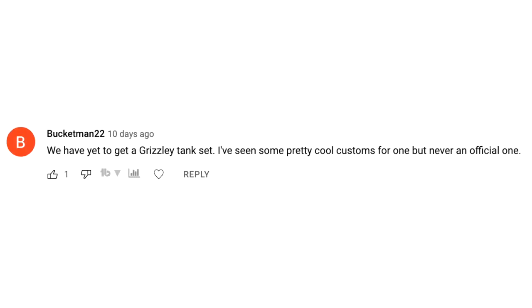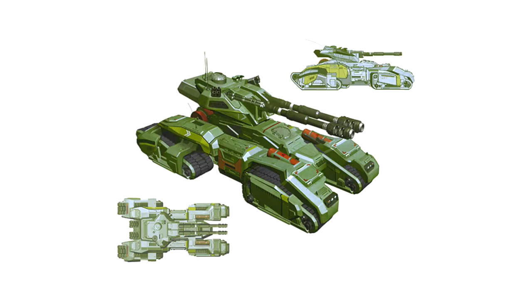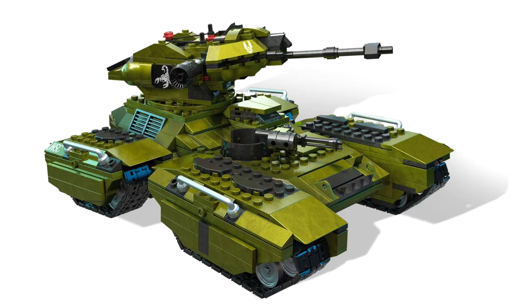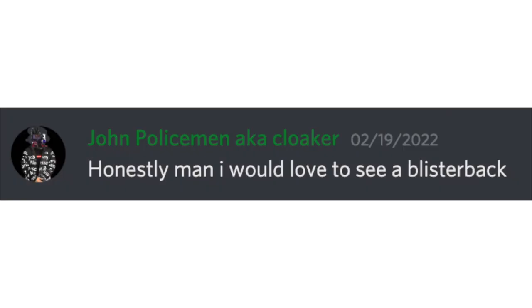Bucketman22 was not alone in suggesting that we need to get a mainline release Grizzly Tank, which is kind of crazy that we've never got an official one. The Grizzly is a very iconic tank — it would be very easy for Mega to make. I imagine they already have the pieces. We've seen the Rhino quite a while ago now, and a few Scorpions. The customizable Scorpion came out recently, but no official Grizzly. Honestly, I would love to see a Blisterback.